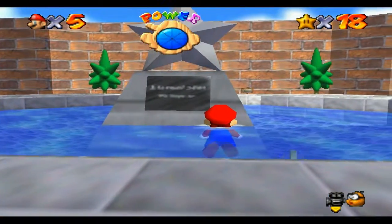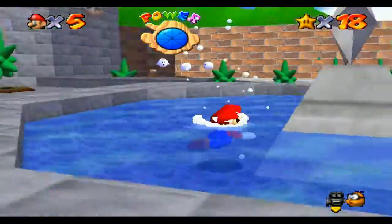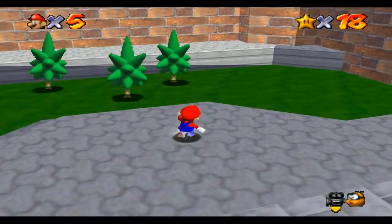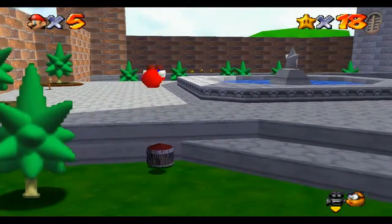It says something about Luigi or a star. There was a rumour that you could unlock Luigi somehow. But let's go into Big Boo's Mansion — I'm so excited. Oh, there it is, okay let's go.